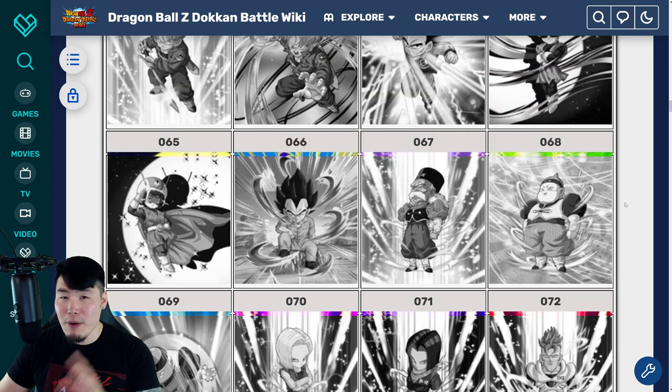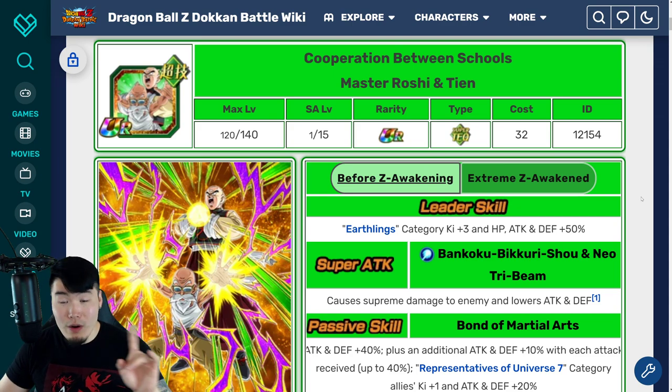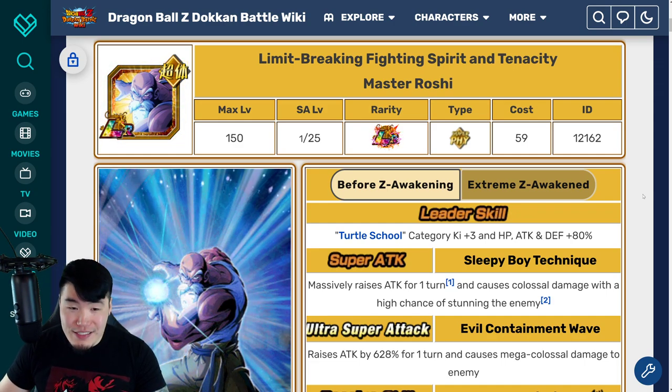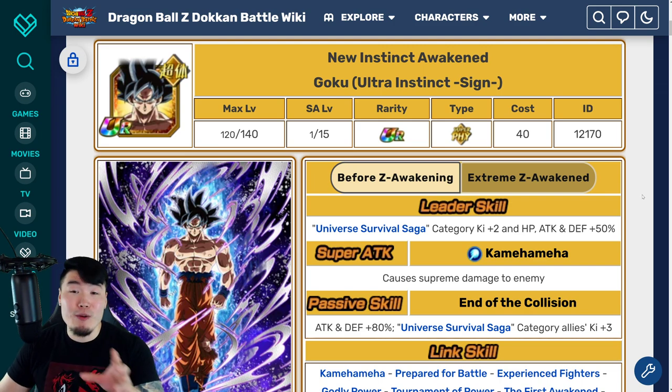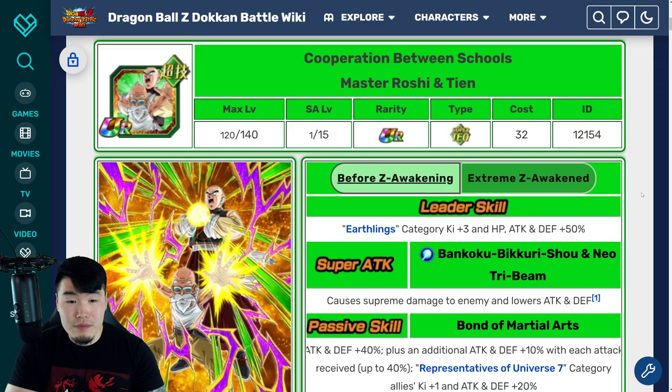Series 2 starts at the beginning of Part 2, which is in about three days on the 19th. Now let's take a quick look at these free-to-play awakenings. One thing to keep in mind is that all of these guys do also have Extreme Z Awakenings, but their EZAs don't drop until Part 3 of the anniversary. So for now we get their TURs, but we still don't get to use them in their most powerful state, which kind of sucks. But I guess it gives us something to look forward to in Part 3 as well.